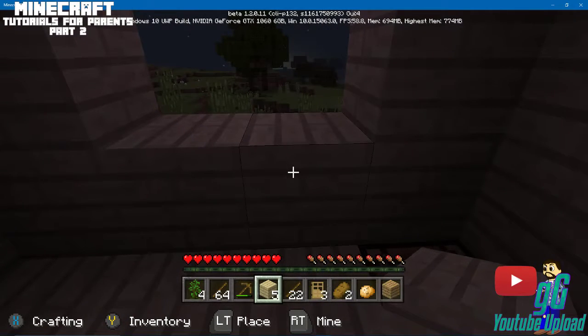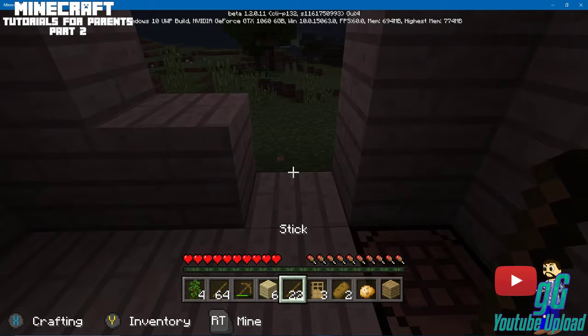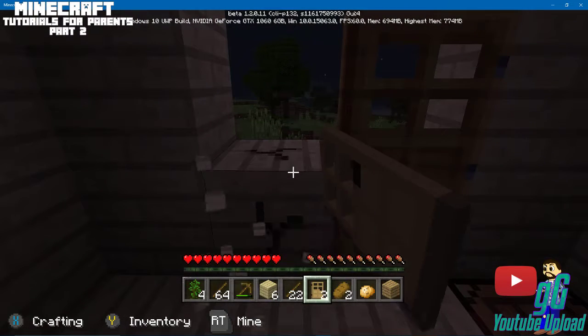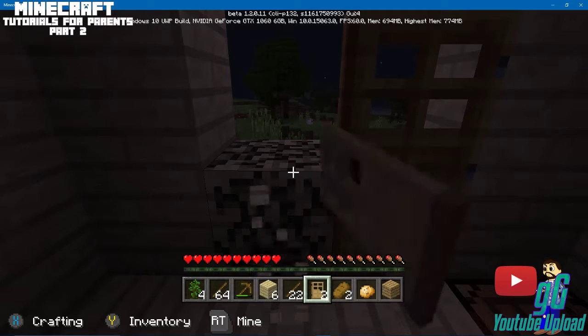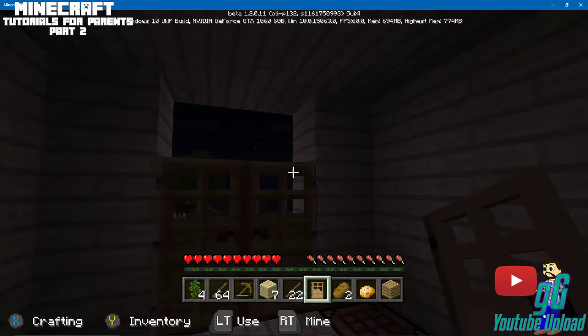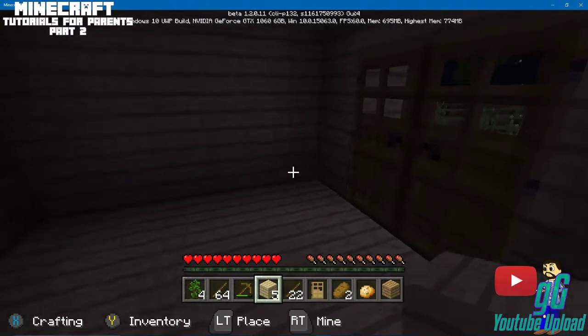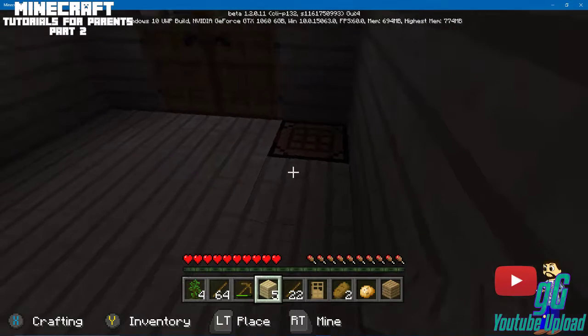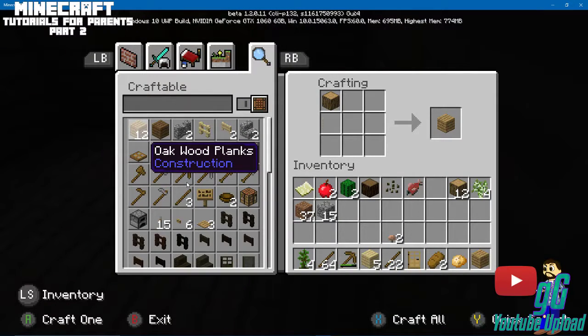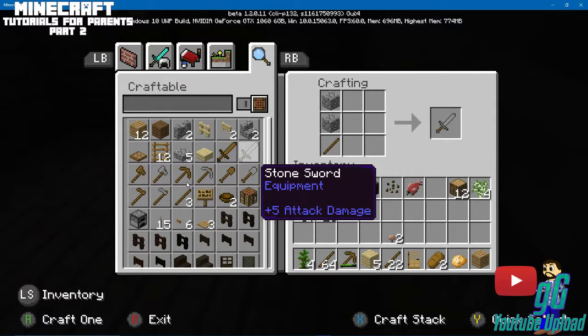Out there — right there was a spider, and there is a zombie you can see. Nighttime is just a bad time to be out in this game. If you can avoid it, avoid it. Be prepared — things will knock on your door and try to come in. I'm going to build a sword: it takes two cobblestone and one stick.